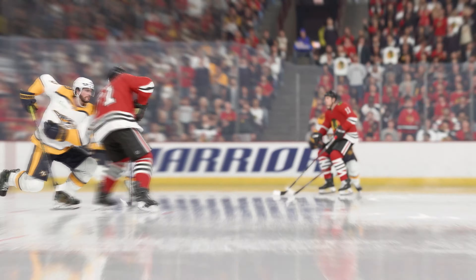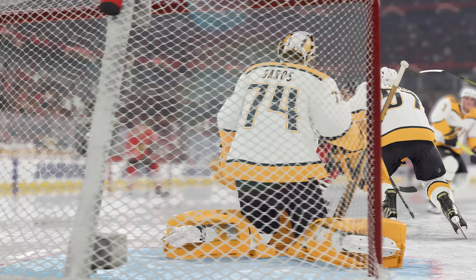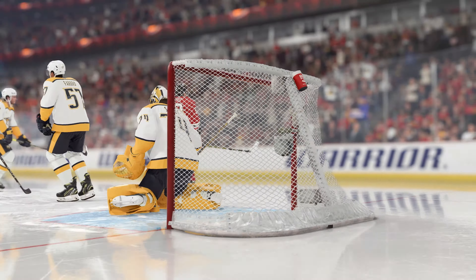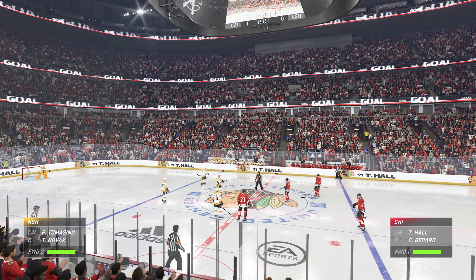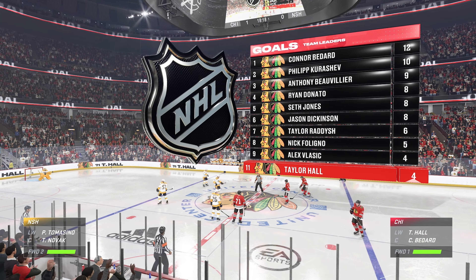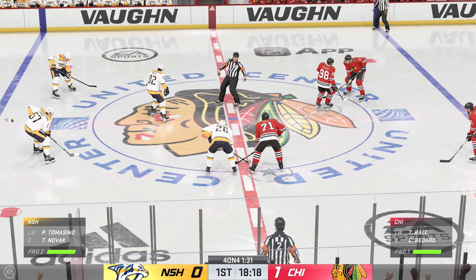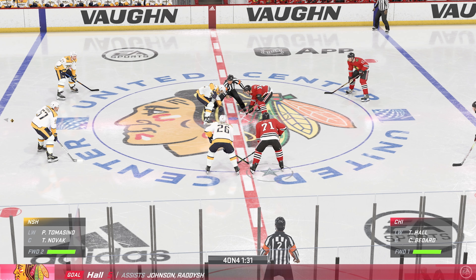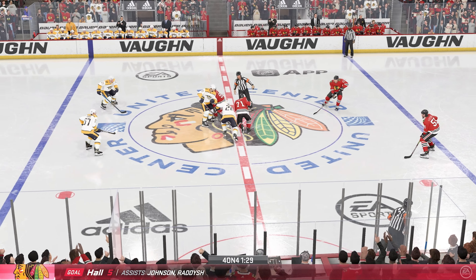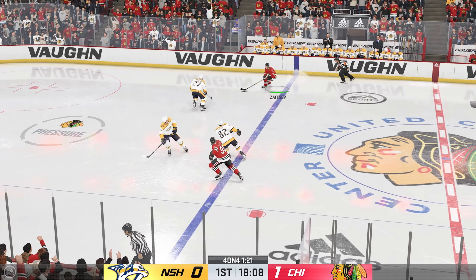We see players work on this all the time in practice. It's about getting position net front, and then once that puck is coming towards you, you've got to get your hands away from the body with great hand-eye coordination. Just get your stick on it. You're not sure where it's going all the time, but this time it winds up in the back of the net. The Blackhawks crowd has really come to life here early in this first period after that goal.